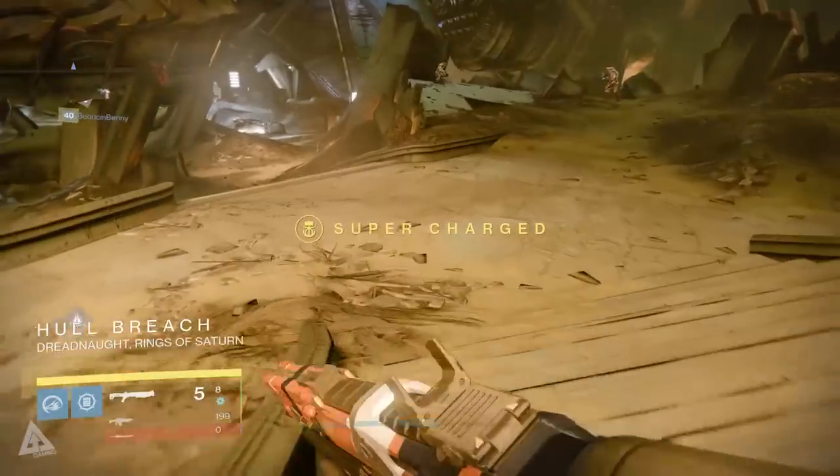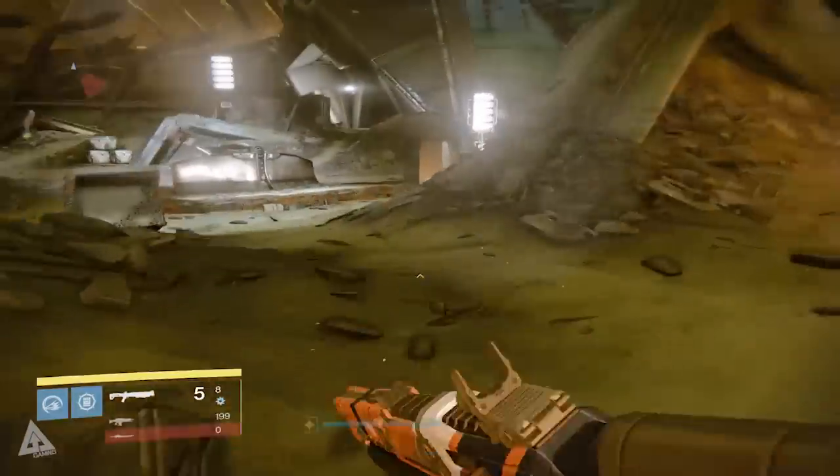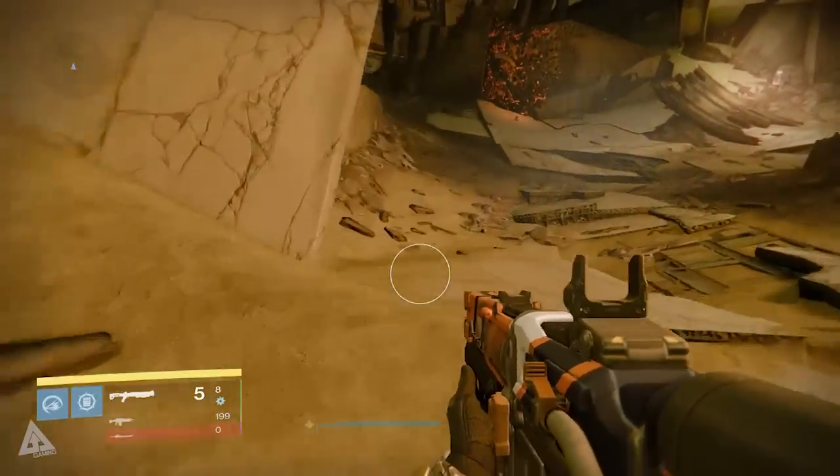First up, this takes place in the Mausoleum. When you spawn in the Hole Breach you want to run underneath the engine all the way to the Mausoleum, and then once you get out you want to cross over to the other side as if you're going towards the Founts.